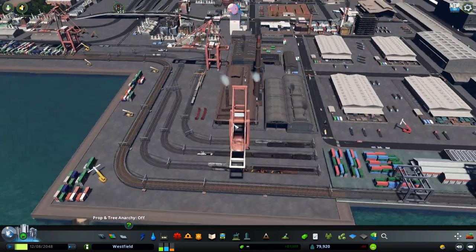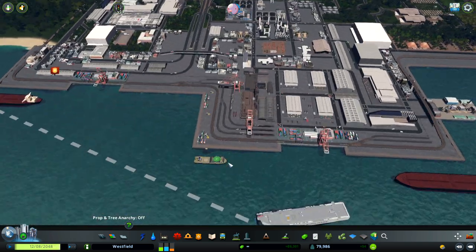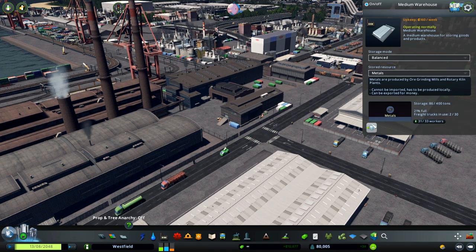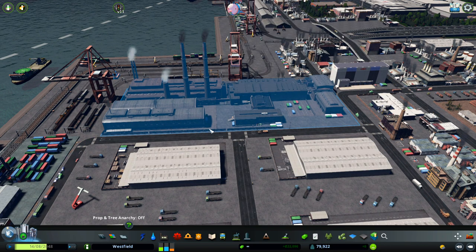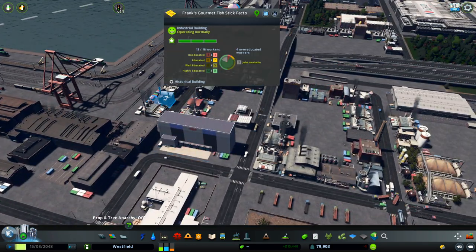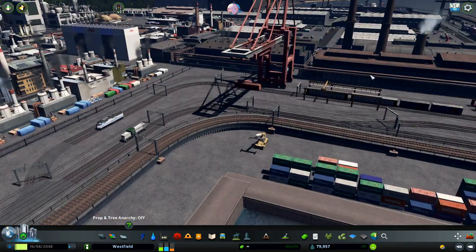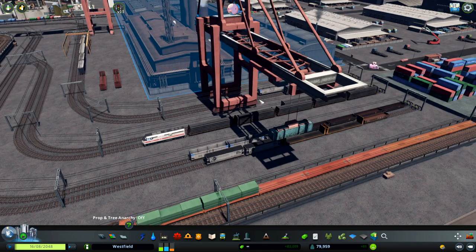Here we have industrial steel plants — we are producing steel produce. We have some warehousing here that is storing all of the materials needed for this factory to constantly produce steel. I used some of the space to create a bit more of the industrial area. I wanted to have something behind my steel plant, like exporting our metals with cargo trains, and we have the big cranes over here. For me, it's looking realistic.